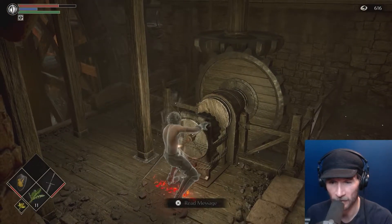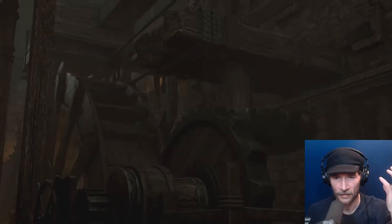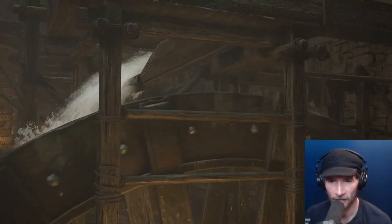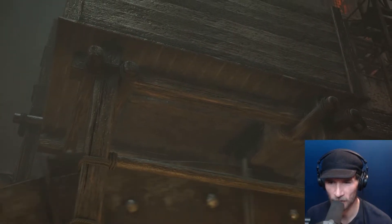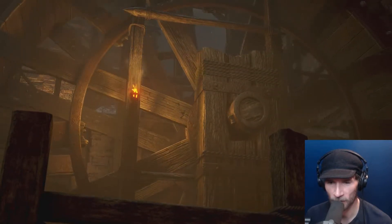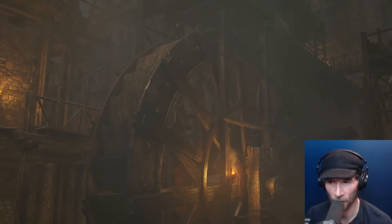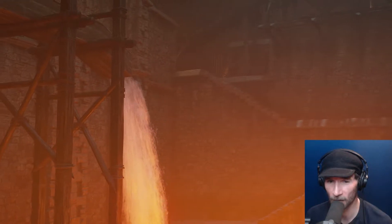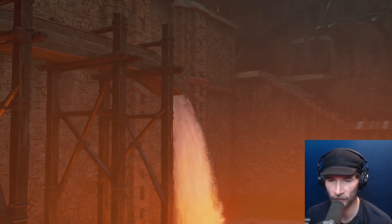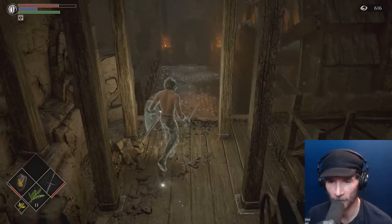We've got a handle. What do we got? Yes — water wheel, sluice. Water wheel stops. Something opens. Something — it's going to flood that area down below. Yes yes yes. Now we can go down there. Okay, that's fantastic. That is absolutely fantastic.